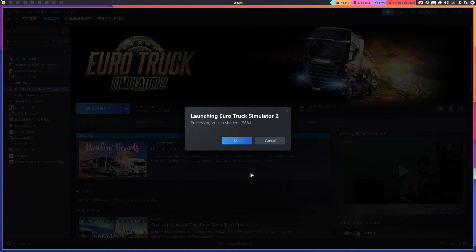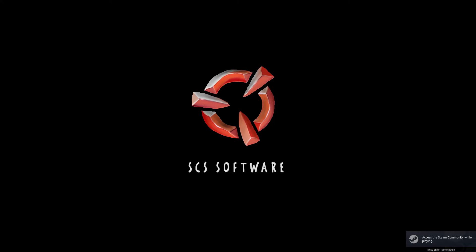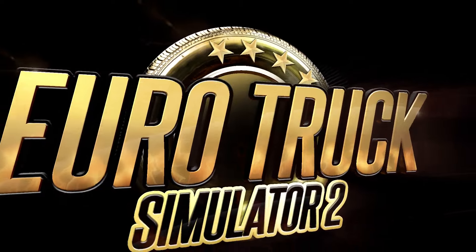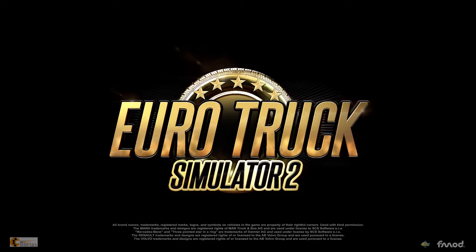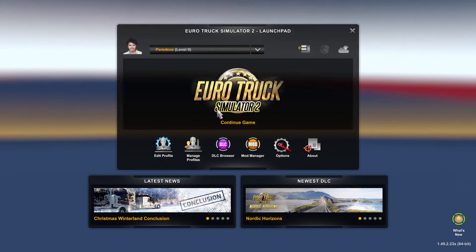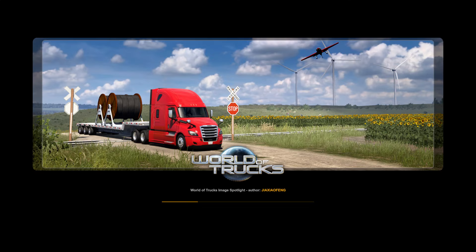I've installed Proton GE and went to the settings compatibility and told it to use that. This is the first thing I see now — this is the second time I boot up here. Maybe it was just an update or something. We're recording, hopefully. We're definitely gonna do something about the sound — I thought I had set it already, but we'll see if we need to lower the music and all that.